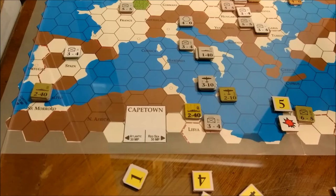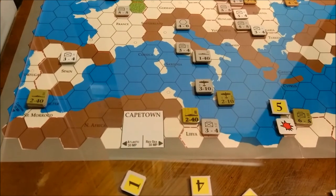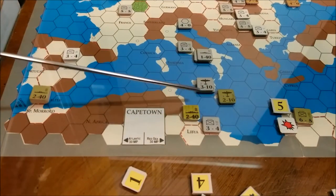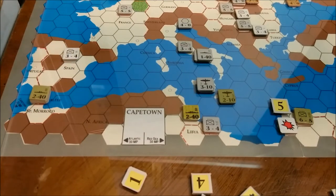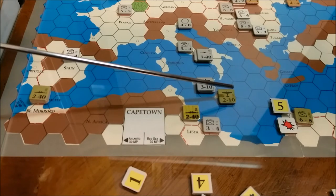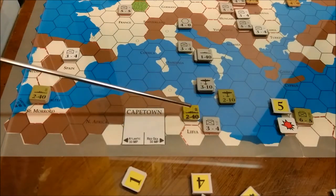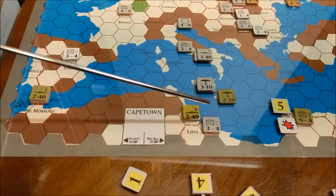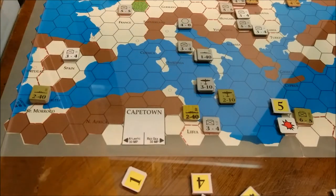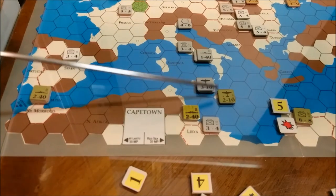Here we are with the Allied part of the Summer 1941 turn. There was a little bit of movement by the Allies — not a whole lot. We did move this fleet from here over to here; it had to stop within the zone of control of the air units at Malta. It doesn't put this unit out of supply, because here is the ZOC of the naval, here's the ZOC of the air, so it could come here, up to here, and then swing on around and continue the supply line to Rome. So it should stay in supply throughout this turn.